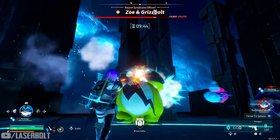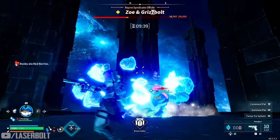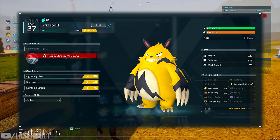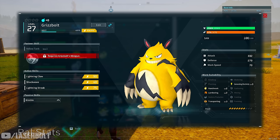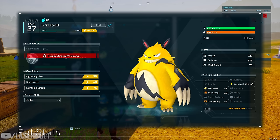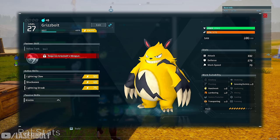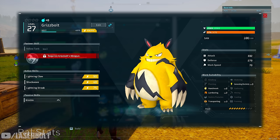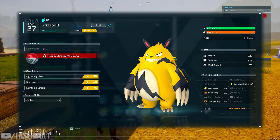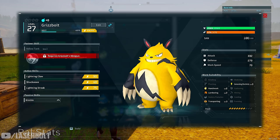I'm going to give you the pals that I recommend you bring in here, and we're going to talk a little bit about what he's vulnerable to. So Gris has three different sets of attacks he's going to do to you. He has Lightning Claw, where he rushes towards you and hits you with his claws. He has Shockwave, a wave he shoots out that produces a static field in front of you. And he has Lightning Strike, a radius blast that throws lightning at you.